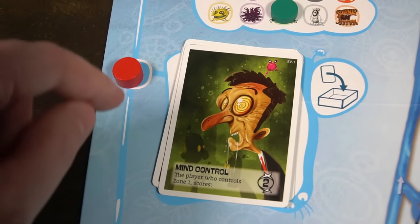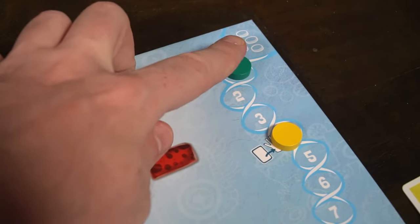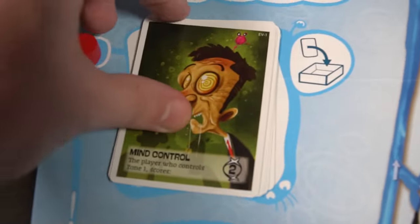The next phase is just an action — whatever the event card says is what you do. It's face up so you can see it and plan ahead. Do the action, discard the card, and move on to the next phase.